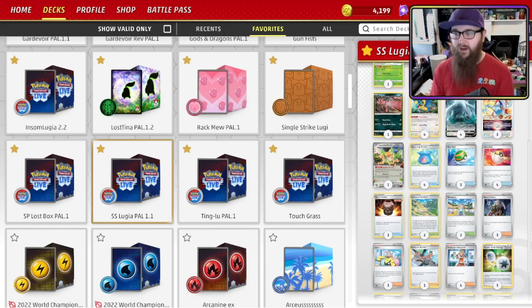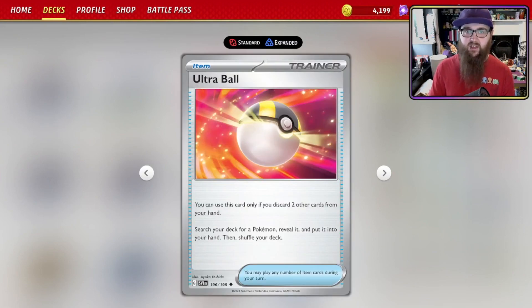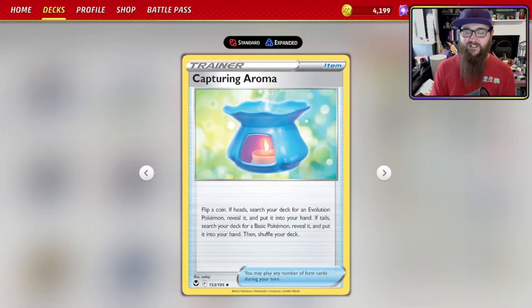For Pokémon search, we've got two Nest Balls and two Ultra Balls. Nest Ball: search your deck for a Basic Pokémon and put it onto your bench. Ultra Ball: discard two cards from your hand, search your deck for any Pokémon, reveal it and put it into your hand. We also run Capturing Aroma for more item search — it's not a reliable item search, it's a coin flip: heads, search for an Evolution Pokémon; tails, search for a Basic Pokémon. If you rely on this card to get going, it's guaranteed not to flip the coin you need.